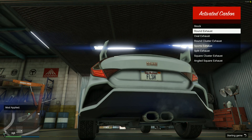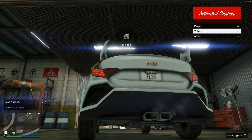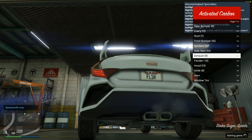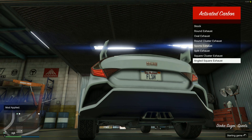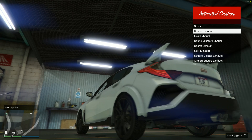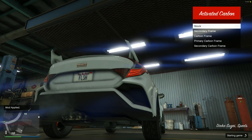Exhaust options — sorry for revving it. I know why the modification menu closes now — it's because I press X twice. I think I'll just stick with that one; it does look a bit small. I'll go for that one. I'm pretty sure normally it's three exhausts but we've got four exhausts here.